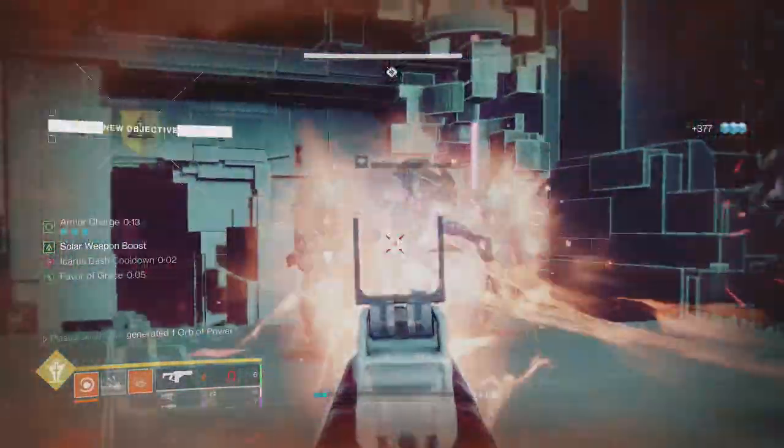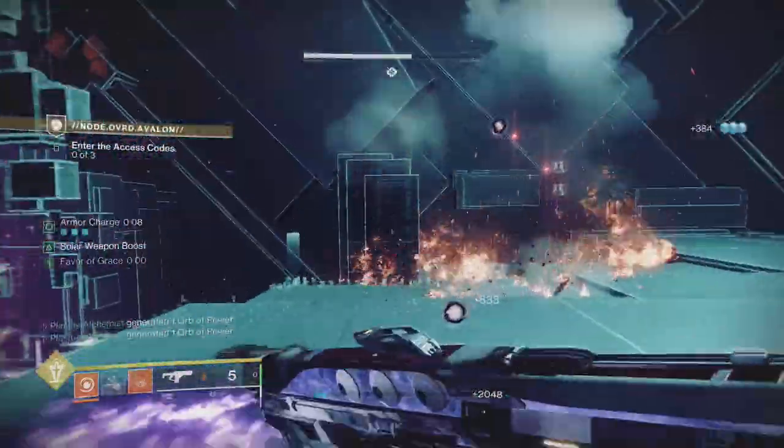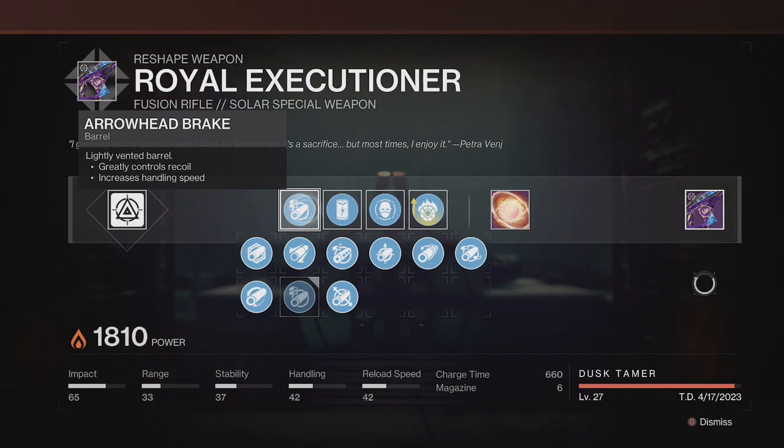This weapon lacks DPS perks, so if you think you're going to melt a boss with it, you're better off using a rapid-fire frame. The base roll you want to go for is the following. In the first column, Arrowhead Break will keep the recoil of the weapon in check, making it easier to land full bursts on targets, especially the tankier type.